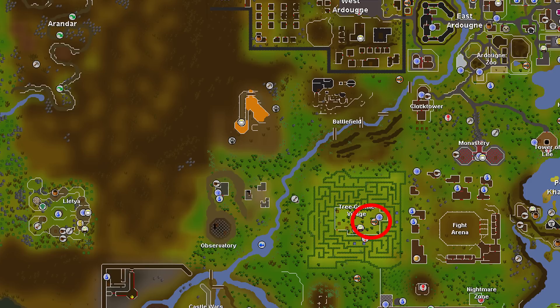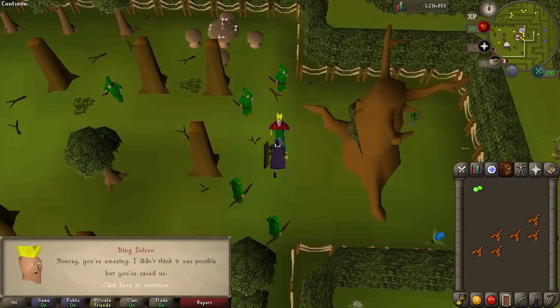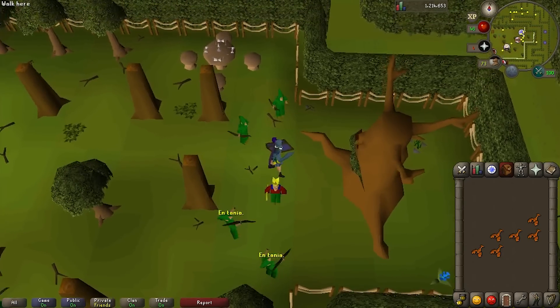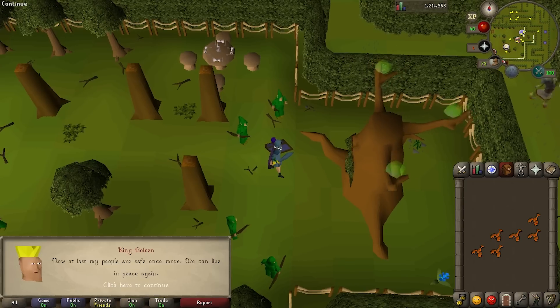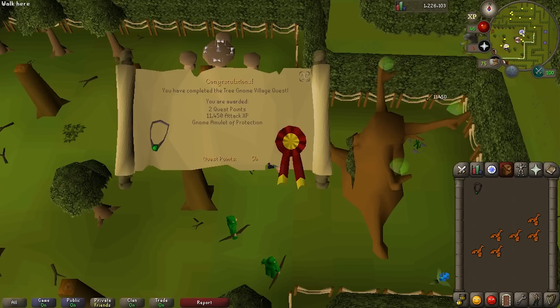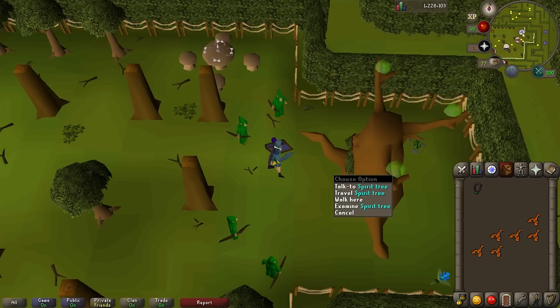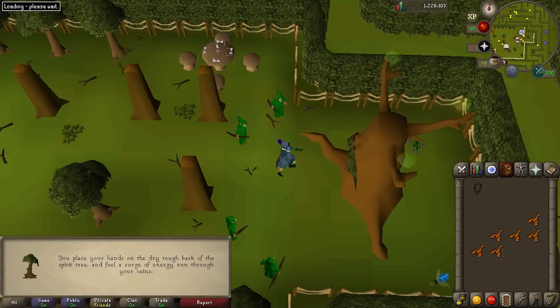Return to the king in the village. Remember, you can talk to Elkoi to lead you through the maze. Talk to King Bolren, and he'll be very grateful that you've managed to bring back the orbs. The gnomes begin some sort of ceremony to restore the orbs to power and give them to the spirit tree to keep them safe. The king gives you a special gnome amulet that offers good melee protection, and says you are now a friend of the gnome people — and you will complete the quest. You can now click on the spirit tree to travel between tree locations, although you can't travel from the gnome stronghold tree until completing the Grand Tree quest.